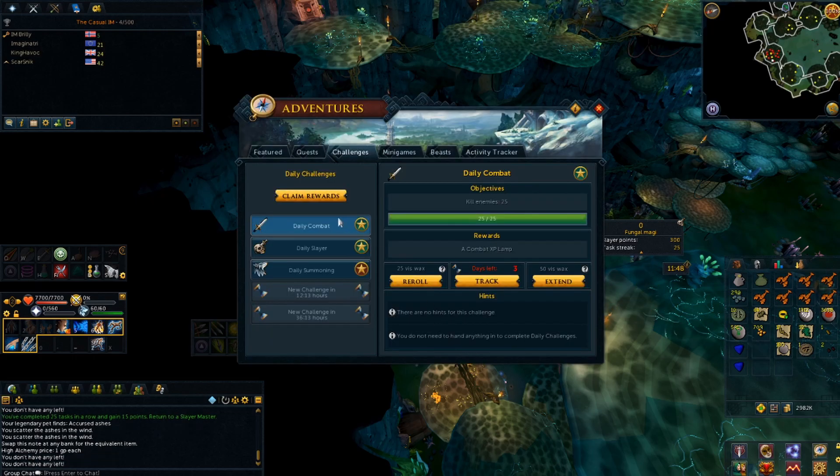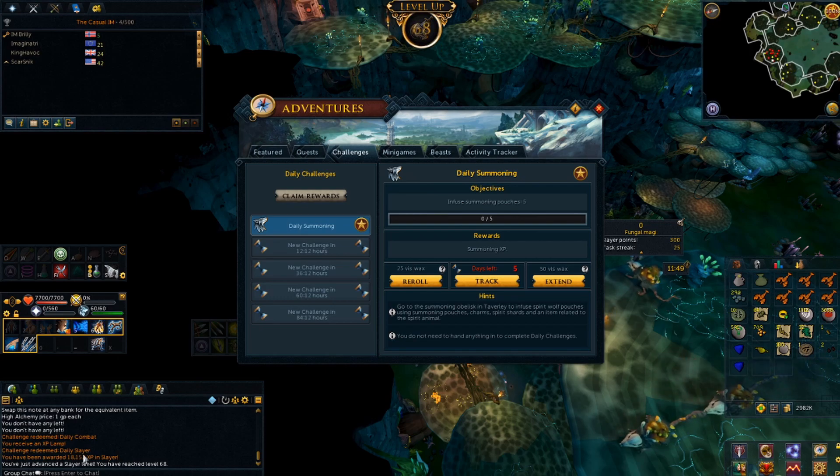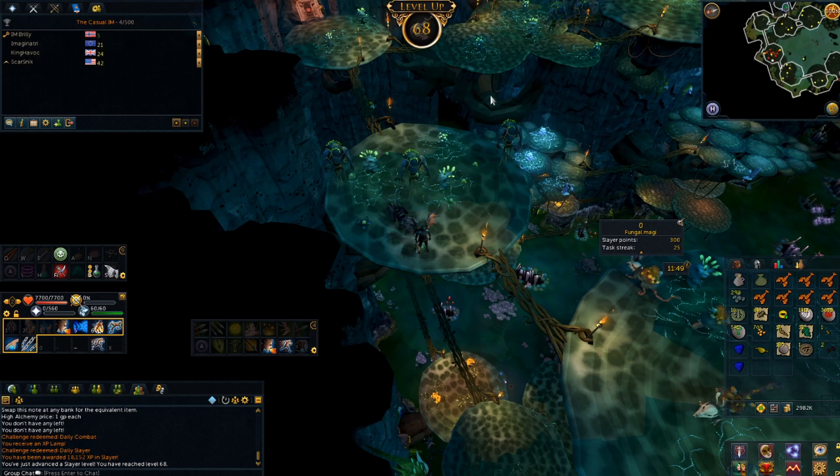While I'm here I can also hand in two daily challenges. I've got a combat one which gives me a combat lamp, and one that gave me 18k Slayer XP — and I leveled up, so I can now do spiritual warriors. Nice, 68 Slayer.